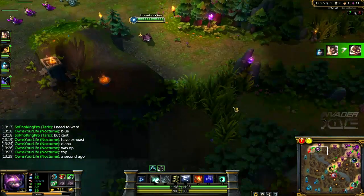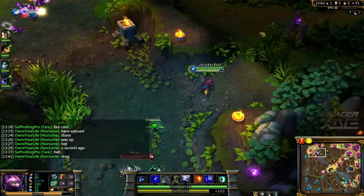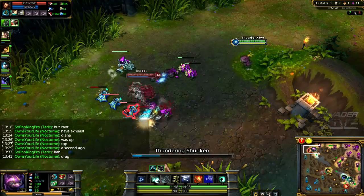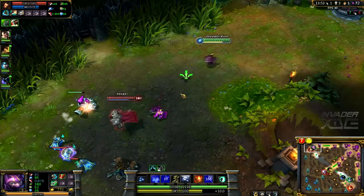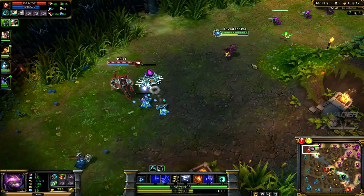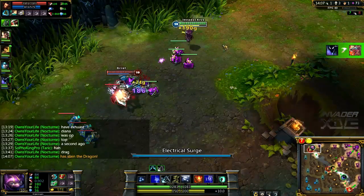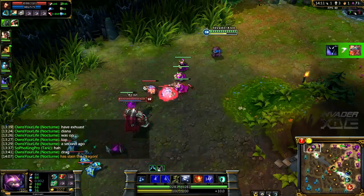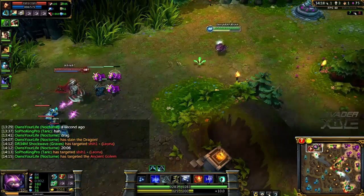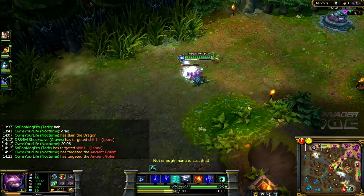Good job, once again. Here comes Darius again — he's going full HP on me. Frosted Mallet and the likes. I got enough for my early armor now, which I should be getting. Oh, Dragon — that's awesome. He does have that armor penetration percentage, which I hate. That's actually one of the things that makes him so strong. You can get a little bit of armor but it may not be enough sometimes.